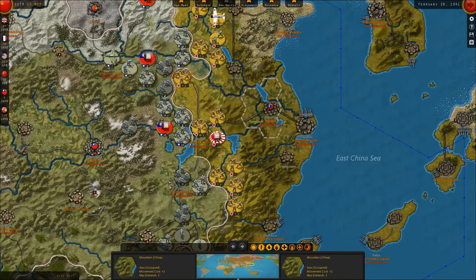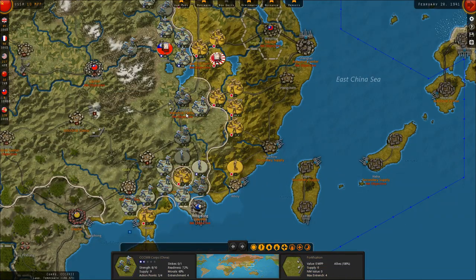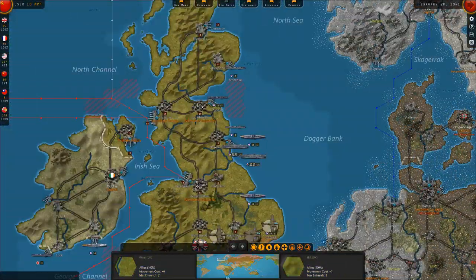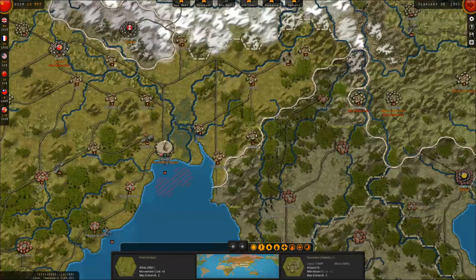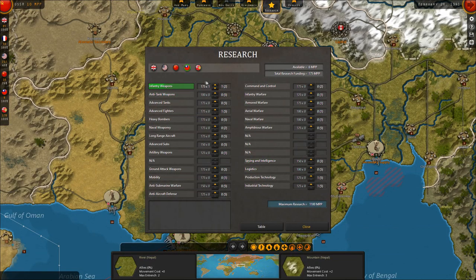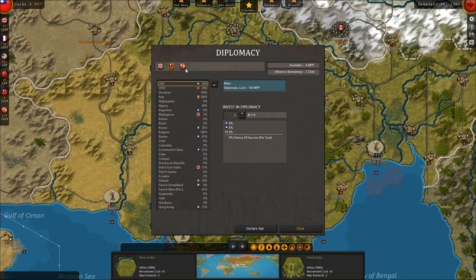That about does it for the Chinese theater — no more money and all movable troops have been used. India has now joined the war. I probably should build an Indian army, or maybe research with the Indians. They're at level one infantry weapons. Anti-aircraft research should probably be bumped up. With 170 points, we can research a corps with infantry level one — I think we'll do that.